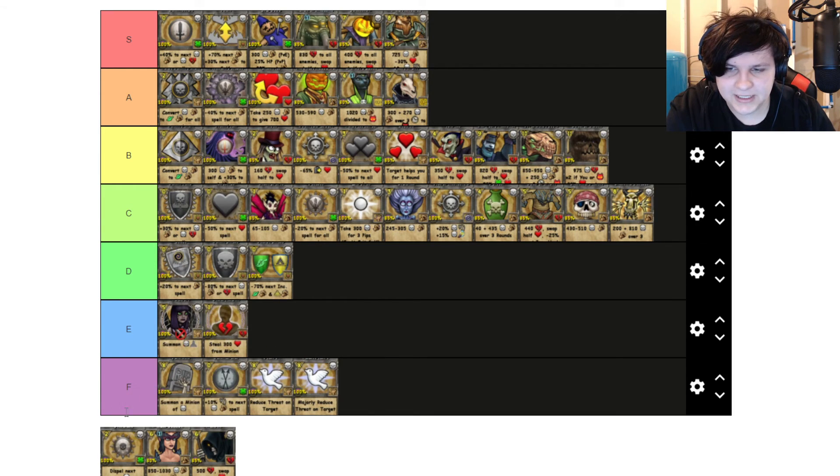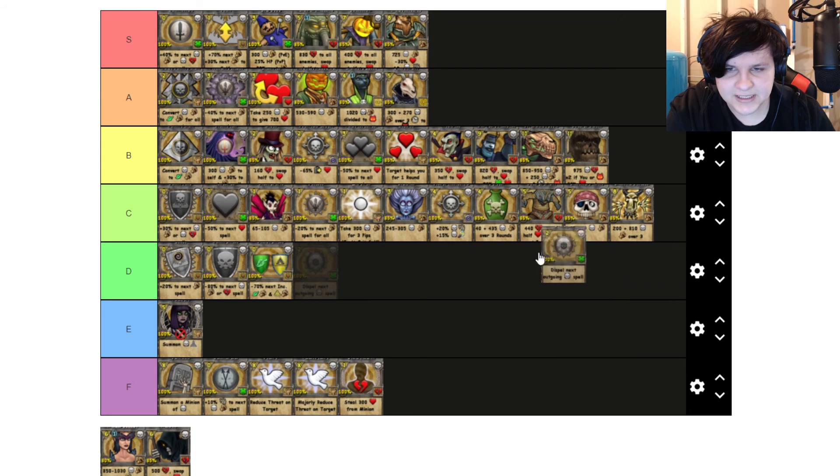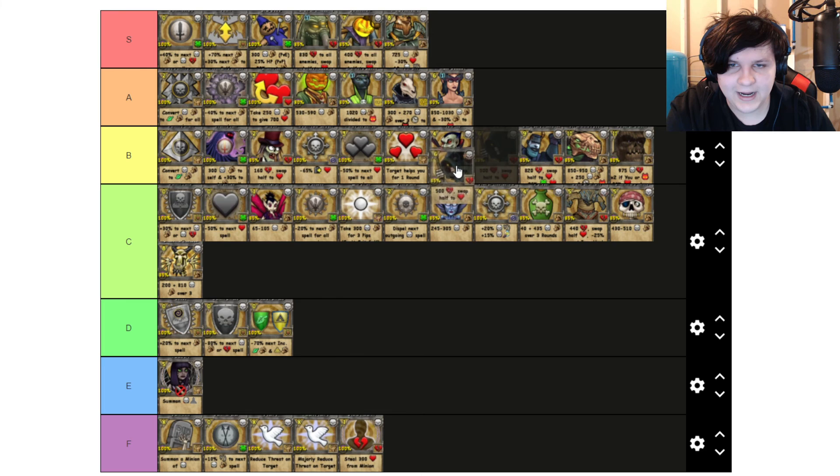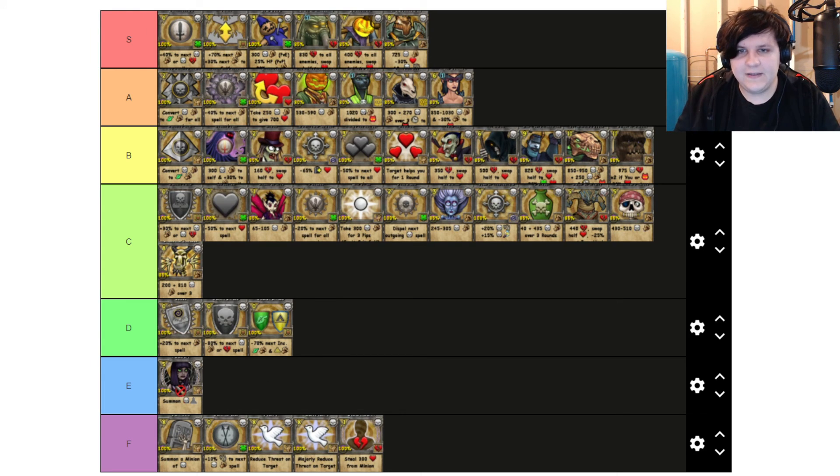Steal 300 health for Minion — that's an F tier because realistically you have so many heal-back spells that 300 health is not that good at all. Death Dispel — I'll put that at C tier, where I've been putting most of the Dispels. Death Dispels are kind of not as good as some of the other ones, but they're not bad. Winged Sorrow is actually pretty good — quite a bit of damage and then a minus to all enemies. I feel like that is a solid A tier spell. And then Wraith for me is probably a B tier. And that's all that's on here.